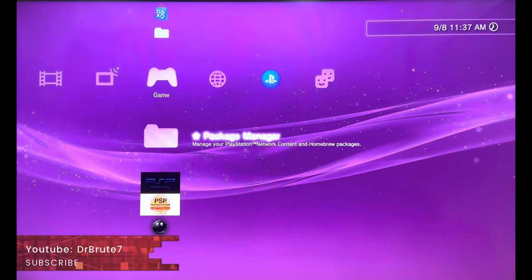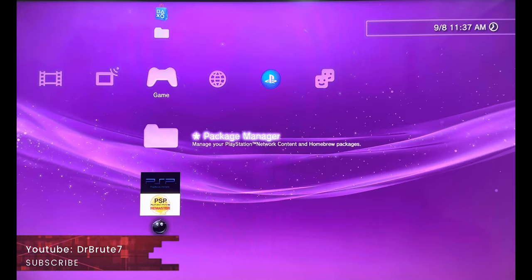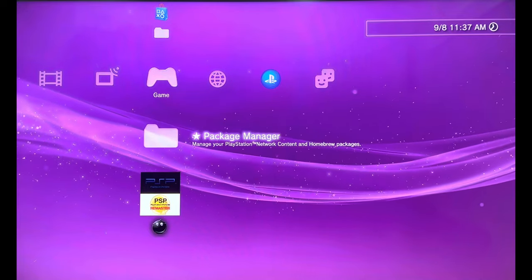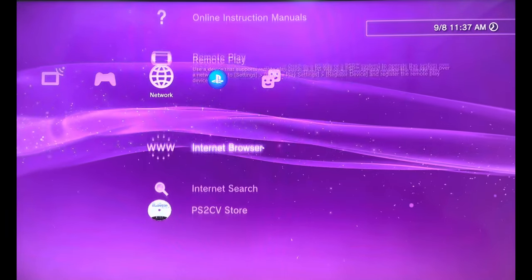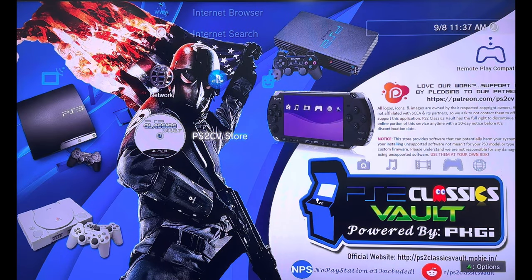What's going on guys, Dr. Brute7 signing in back with another PlayStation 3 jailbreak tutorial video. This is about a home view app which will totally upgrade and enhance your PlayStation 3 experience. This is called the PlayStation 2 Classics Vault, powered by PKGI.